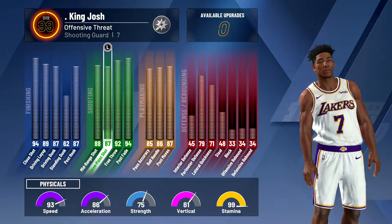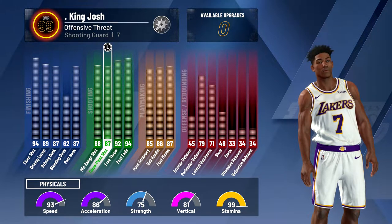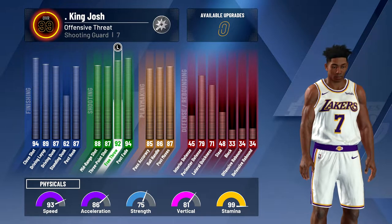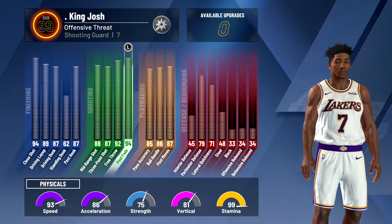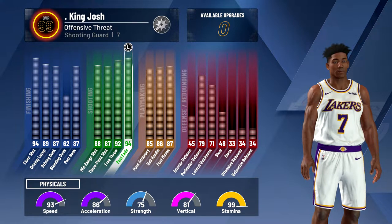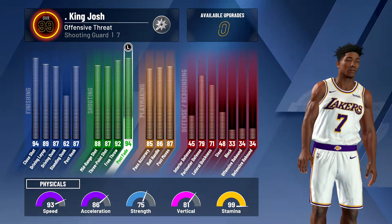Then for shooting, I have an 88 midrange, 87 three, which is really good with the Hall of Fame shooting badges, a 92 free throw, a 94 post fade, which sounds bad on a guard, but it's actually really good for me because I was a playmaking post scorer last year, so I have a lot of skill with post moves.